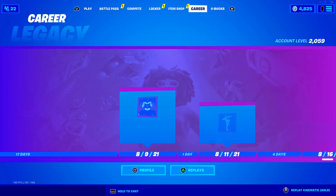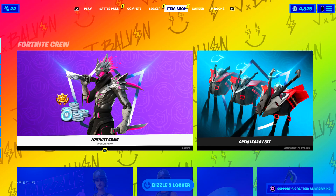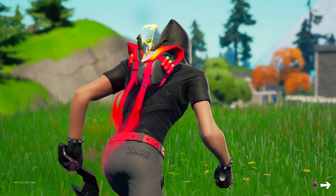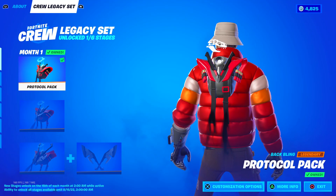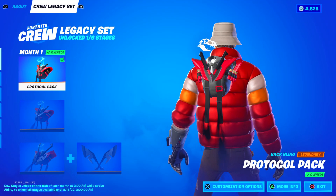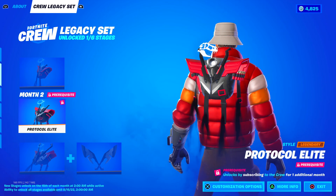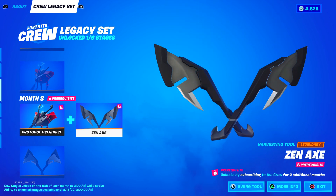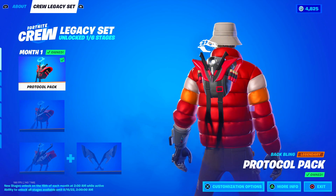Let's check what's new on the item shop — I'm really curious to see what we got here today. Fortnite crew stuff is here, and also this is something they gave out for free. Basically, there's going to be six stages to free unlockables every month with the Fortnite crew. They're going to give you something, so it's pretty cool — a bunch of stuff we're going to be getting.